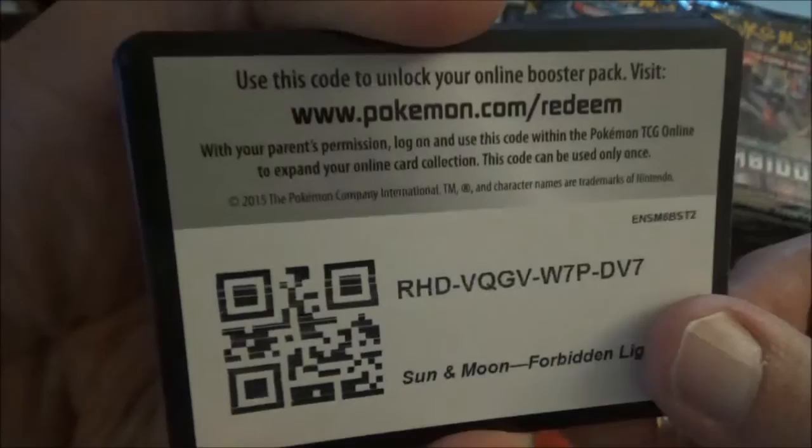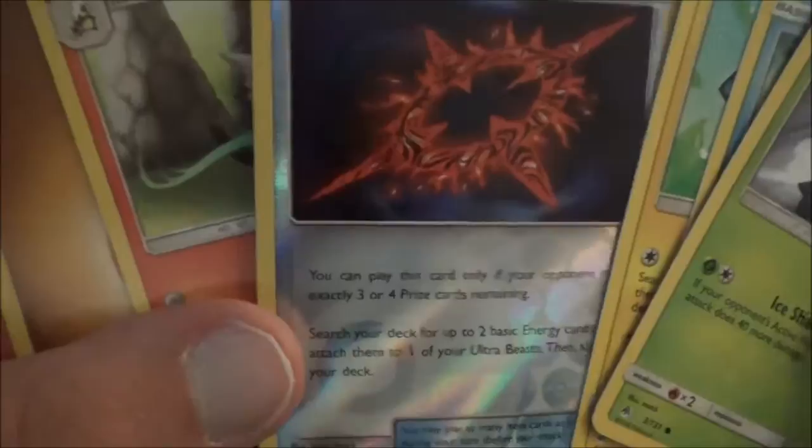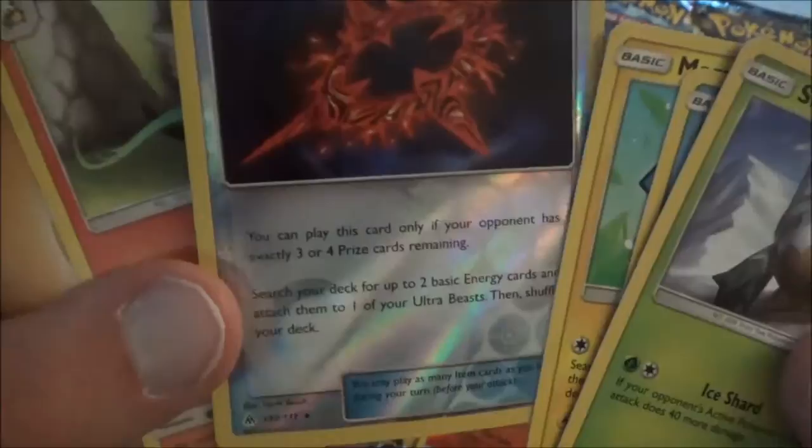Next pack, let's see what else we can get. This one is another green, so I'll show you the code card real quick and then take it off. As Bumblebee. First holo — Beast Ring. That's cool. Alolan Marowak. Beast Ring — you can play this card only if your opponent has exactly three or four prize cards remaining, so a good middle to late game card. Search your deck for up to two basic energy and attach them to one of your Ultra Beasts, then shuffle your deck. It's a good card to use in your Ultra Beasts deck, especially in the middle to late game.